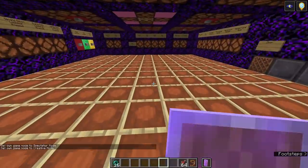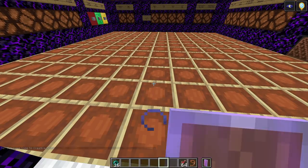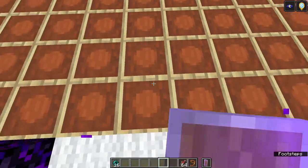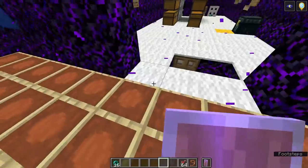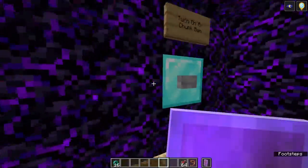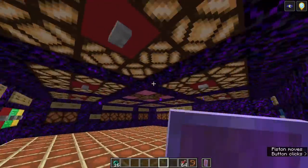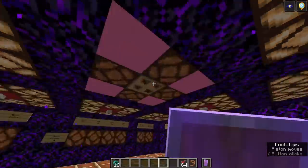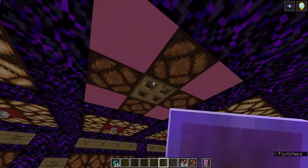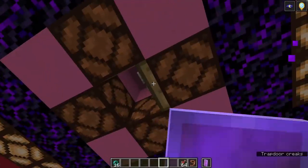Moving on to the main warden control room. On the floor is usually a map, if you're using the world download on a server with the proper plugin. Otherwise, there's just a whole bunch of items, so you can really put whatever you want here. Heading from the left going clockwise, we have a button to turn on all the chunk bands. Press that and chunk bands turn on. The panic button chunk band does not turn on though, because that would chunk band this room if you did that.